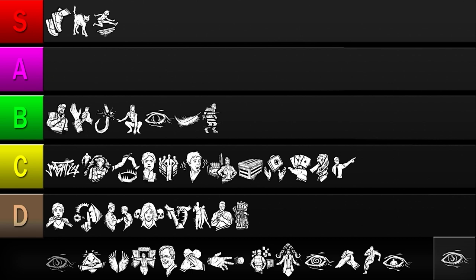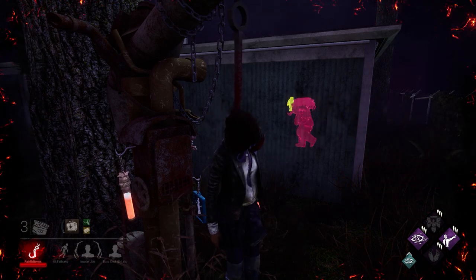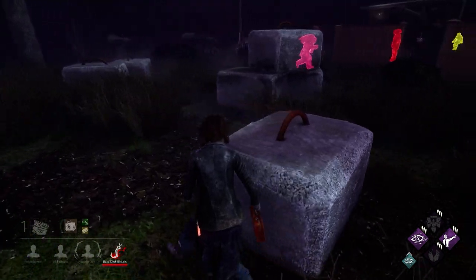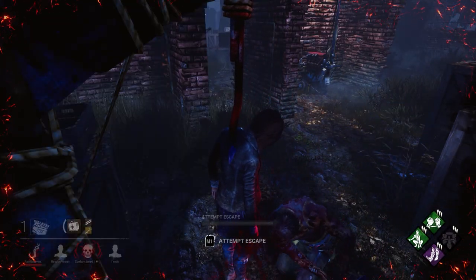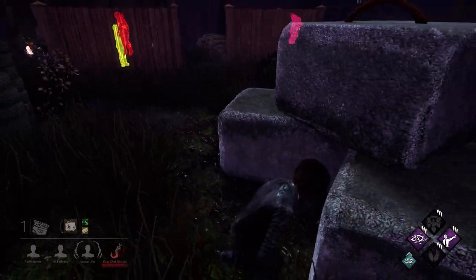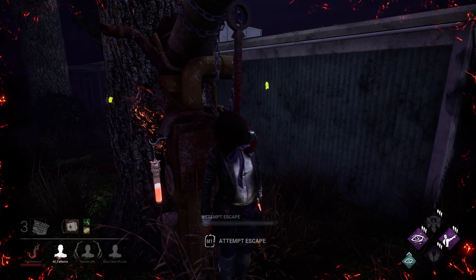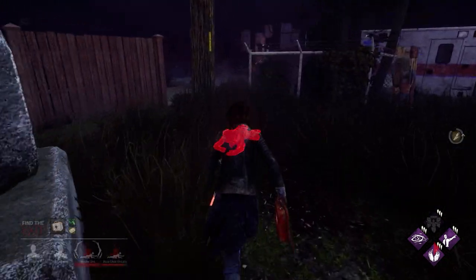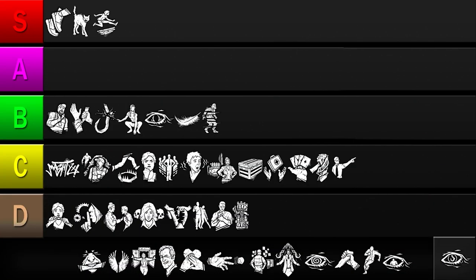Up next is Kindred. This perk reveals all survivors' auras to each other when you're hooked, and the killer's aura when they're within 16 meters. These auras are also revealed to you when a teammate gets hooked. Kindred is a fantastic perk for solo play because it gives you all the information you'd get from voice communication. You can see if the killer is camping the hook, if an ally is going for a save, or if you need to go for a save yourself. Kindred also makes it far more likely you'll get unhooked, since teammates can tell when the killer is near you. The only downside is it does nothing until someone gets hooked, but that can happen up to 12 times per match. Since Kindred meets all the requirements of a useful perk, I'll be putting it in the S tier.